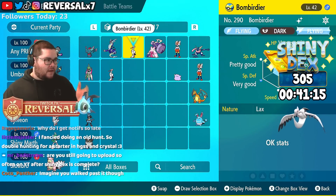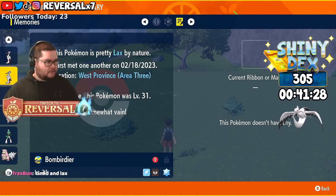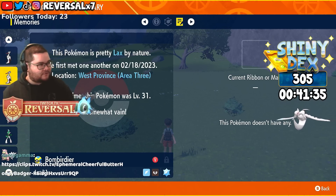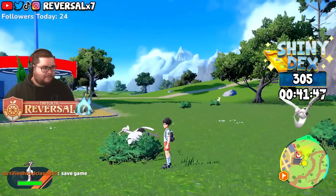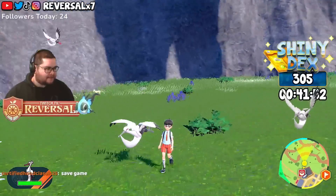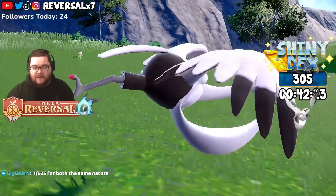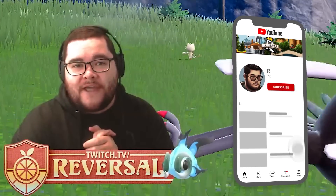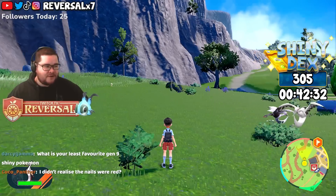Two shiny Bombirdeer — one level 42 and the other level 31. Let's take a look. Are they marked? They're both Lax nature. That's 1-in-25 chance times two — both Lax nature, that's kind of interesting. Shiny Bombirdeer — look at that. The shiny looks actually really nice up close. The color contrast is really cool on this Pokémon. Very happy to get this one. An easy shiny to get, both with Lax nature. If you enjoyed this video, definitely sub to the channel. A lot of content coming up — hope you enjoyed this one. Leave a like if you did!